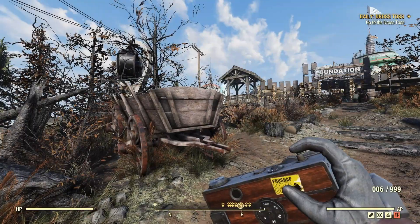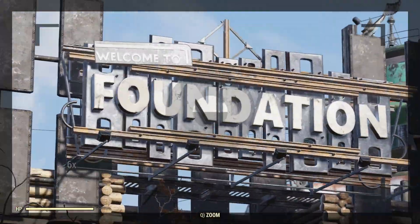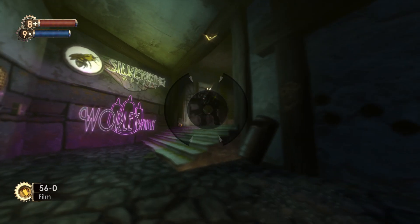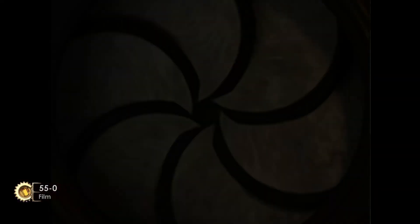But that's a pretty bleak fate to befall a device with so much more potential. In Bioshock and Bioshock 2, you gain access to a research camera — a weapon which doesn't deal damage, but instead allows you to take photos or videos of your enemies in order to learn new abilities, unlock powerful upgrades, and deal bonus damage to that enemy type.